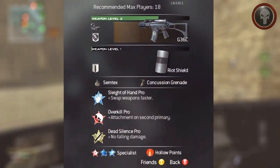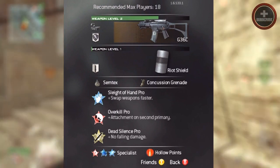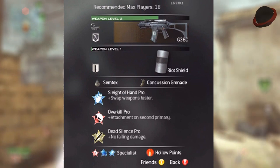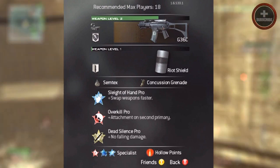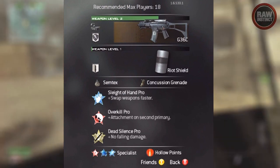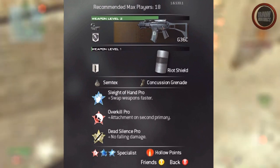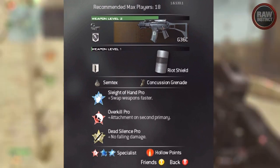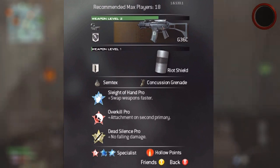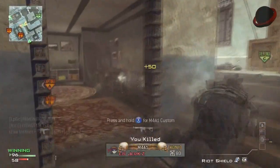If we take a look at the actual class setup, you're gonna see that we have a G36 with a red dot sight and the best proficiency, which is focus. We also have the riot shield with the proficiency melee, because I kind of like melee over speed. We also have sleight of hand, overkill, and dead silence. Your third perk slot is kind of optional, but you definitely want to have sleight of hand pro, as it decreases draw time by about 50%. Overkill gives you the option to hold the riot shield and the G36.